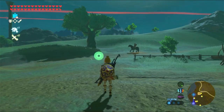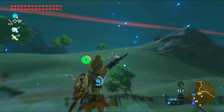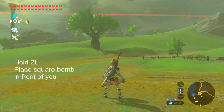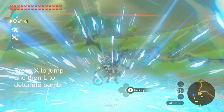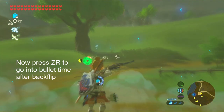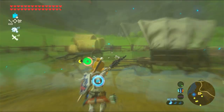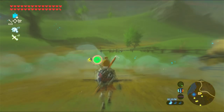It'll look like that. You can also backflip first and then place the bomb, jump forward, explode, and hit ZR to go into bullet time.